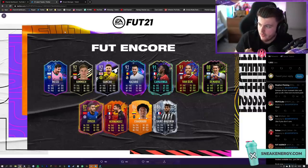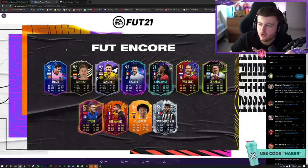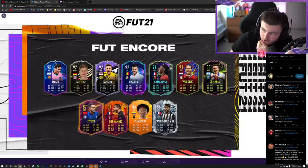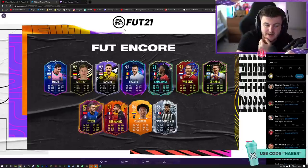As part of this new promo, we have a Foot Encore squad which features a decent player from each kind of special card variety — not every single one, but a lot of different varieties. We've got Team of the Group Stage Messi, an in-form Kimmich, What If Sancho, Road to Final Hazard, Future Stars Kamavinga, Record Breaker Van Dijk, Rule Breaker Di Maria, Ones to Watch Ziyech, Headliner Hernandez, Man of the Match Cuadrado, and a Foot Freeze Alain San Maximant.